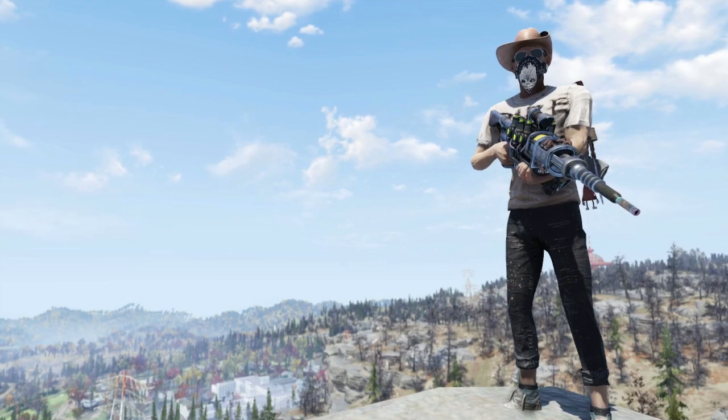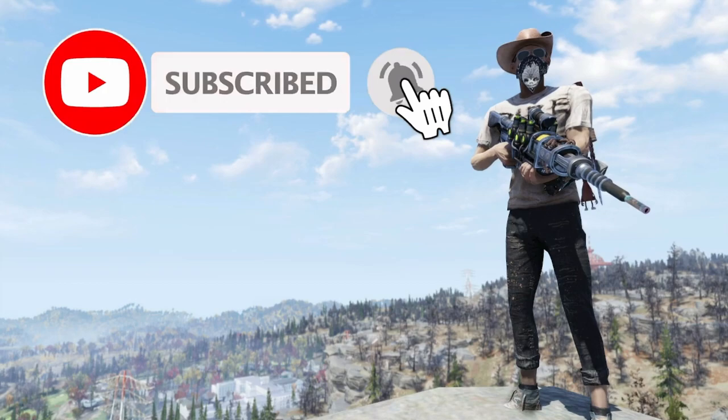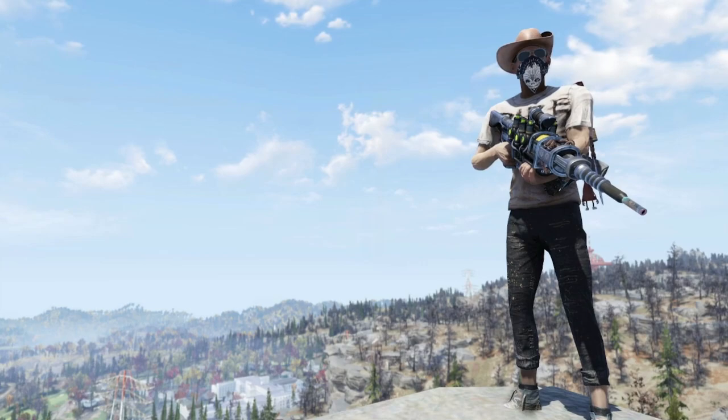Alright folks, let's wrap this video up. And there you have it — the Anti-Armor Plasma Sniper Rifle. Hopefully today's video helped you utilize the weapon a little bit better in the Wasteland, and hopefully it won't take you too long to roll one with similar effects yourself. If you found today's video enjoyable, consider clicking that subscribe button for more Fallout content. A massive thank you to all of our subscribers — it means the world to me that you enjoy my content.